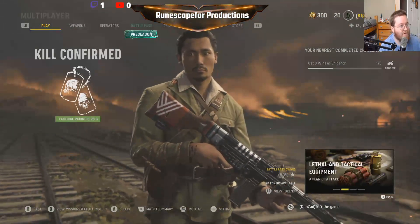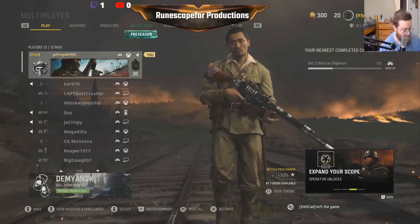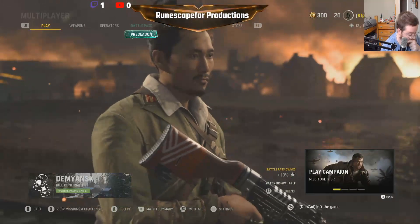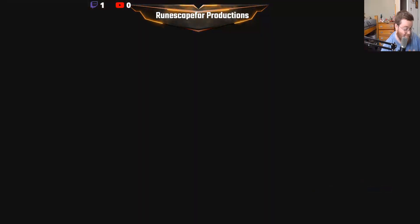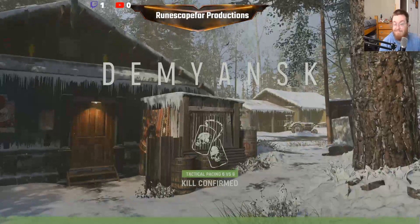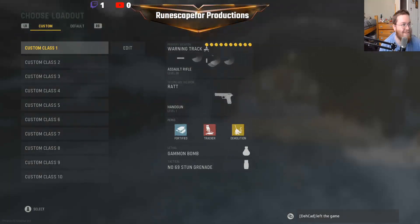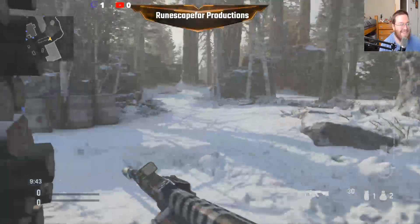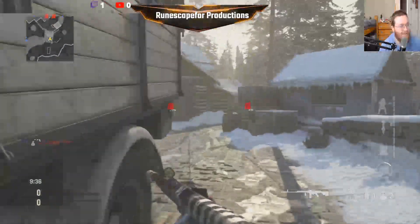Alright, so now we're gonna play with the Sturmgewehr 44, which is one of my personal favorites. You know the worst thing about trying to be on a diet and being subscribed to all these food delivery places? They constantly send you deals on food that they know you love. My email's full of shit from Krispy Kreme. Like, damn it, Krispy Kreme, I'm on a diet — don't give me 50% off 12 dozen donuts. You know I'm gonna go up there and buy it.